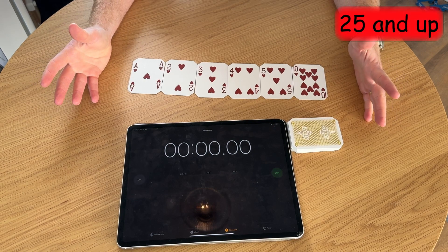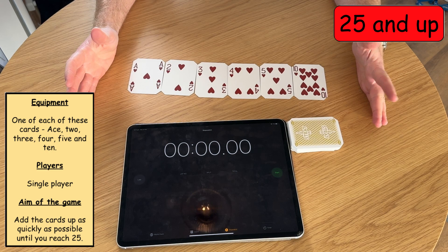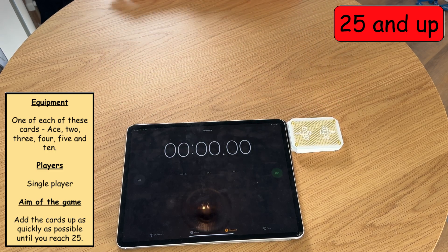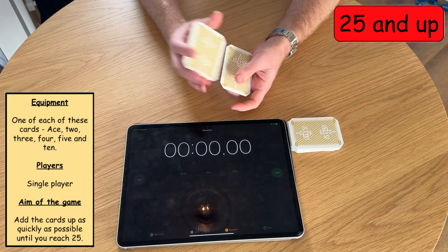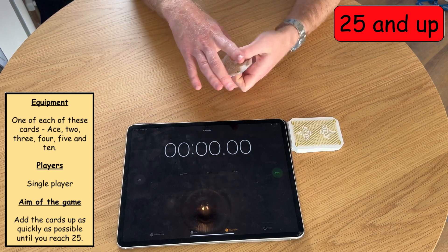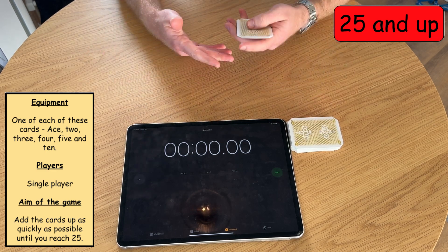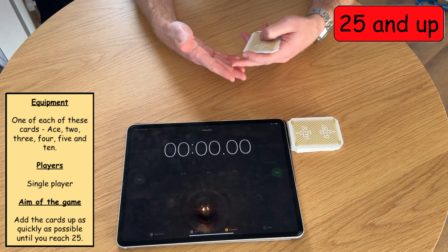The name of this next game is called 25 Up. To play 25 Up, all you need is an Ace, a 2, a 3, a 4, a 5 and a 10 — it doesn't matter what suit they are. At the beginning of the game, you will shuffle the cards in any order. The aim of the game is to beat your own personal record score, so this is like a one-player game against yourself. You'll need a stopwatch or something that does timing.